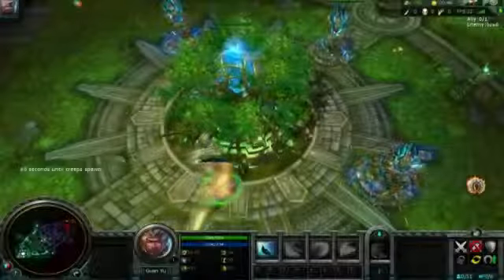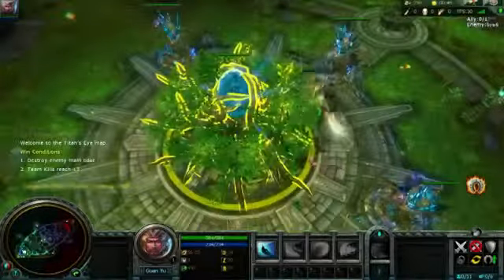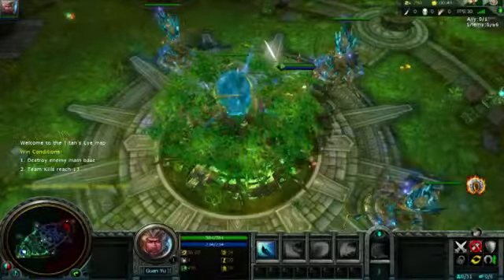Our new map has a lot of changes. It's a 2-lane map, but it's 5v5, and it's a lot faster paced. In this map, unlike most, there are two objectives you can do to win. You can either push to the enemy's base and destroy it, or you can be the first team to 66 kills.